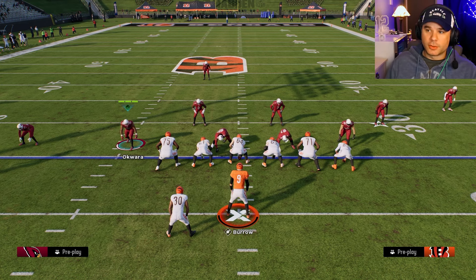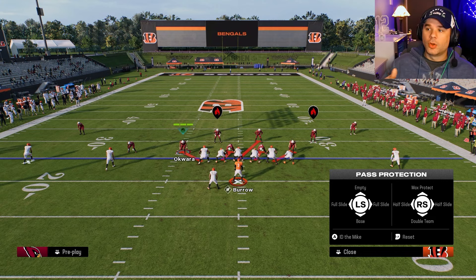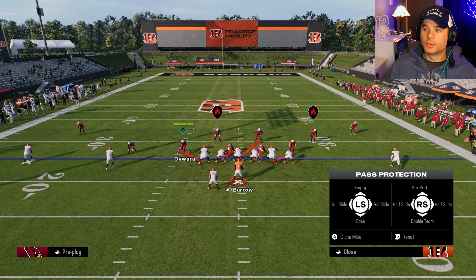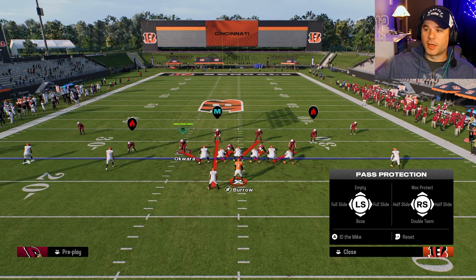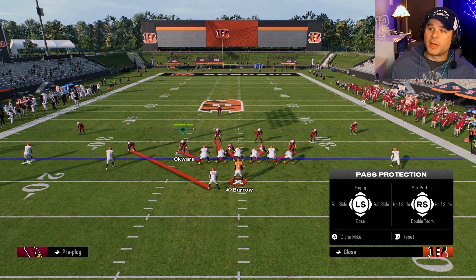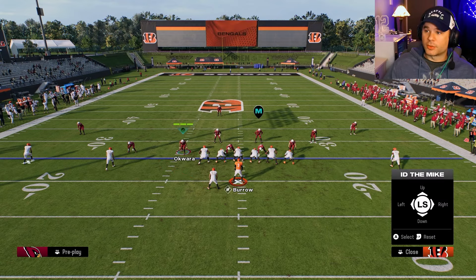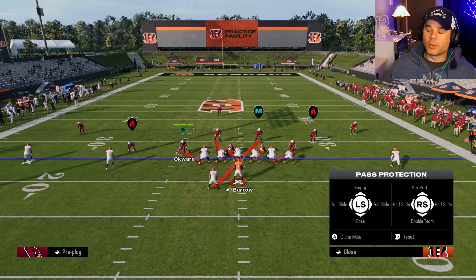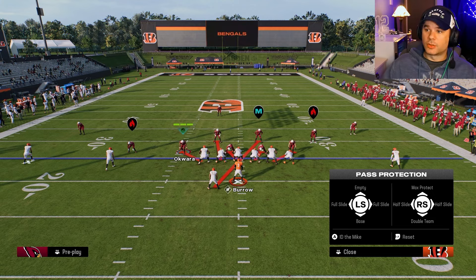Next, set up your protections. I typically hit left bumper to see who's assigned to block who. If I think they might be doing a zero blitz, I block my running back so he picks up the mike defender. You can also ID the mike — make sure it's set correctly so your linemen aren't blocking the wrong defenders.